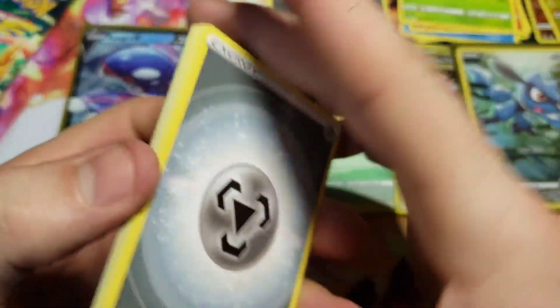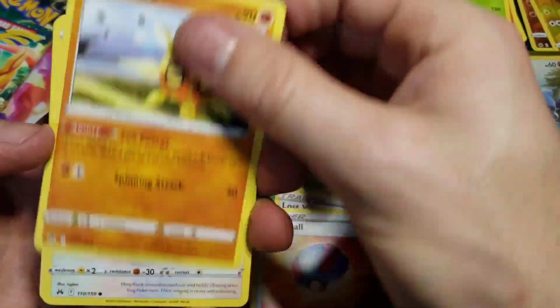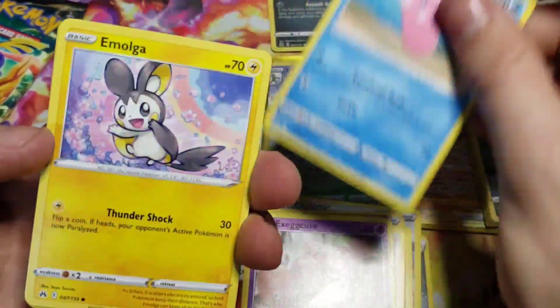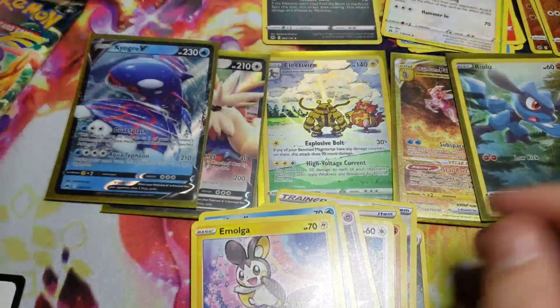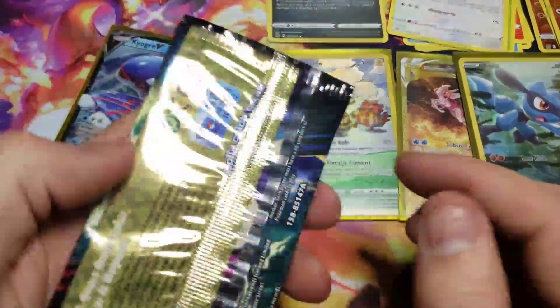I wouldn't mind some more of that luck in these last two packs. We got Solrock, Starly, Switch, Exeggcute, Luvdisc, a Mawile, reverse Voltorb, and a non-holo Kangaskhan. It's okay, it's alright. We got one pack left — hopefully we can get some last pack magic here.